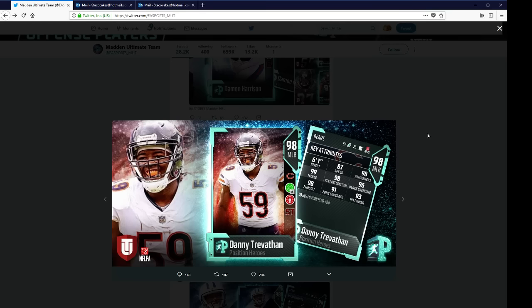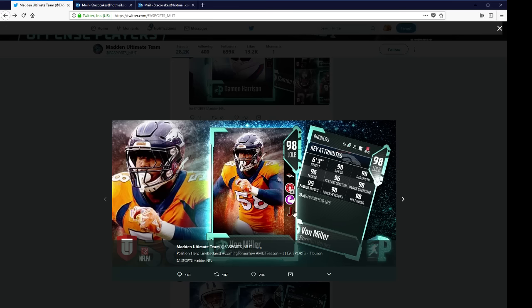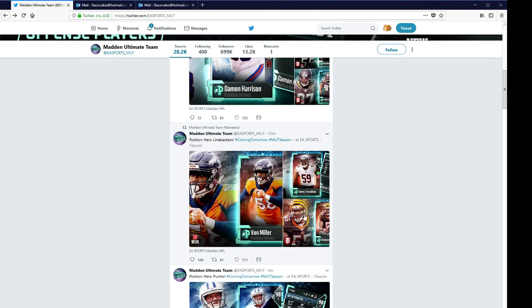Danny Trevathan, middle linebacker — 87 speed, he's got 99 tackle, 98 pursuit, 93 hit power, and has the secure tackler ability. Von Miller does not have the secure tackler — he's got jump the snap. I think people would rather that one, the Von Miller, have the secure tackler.